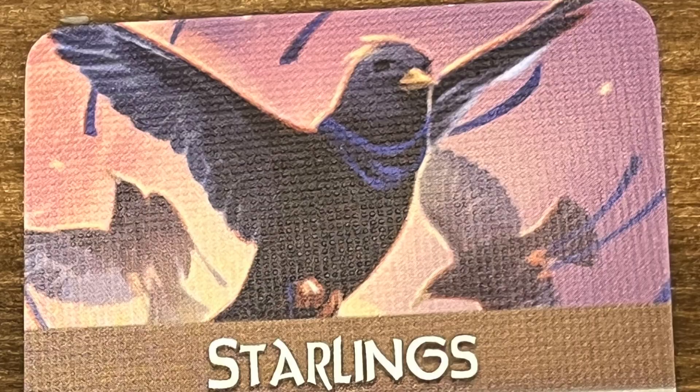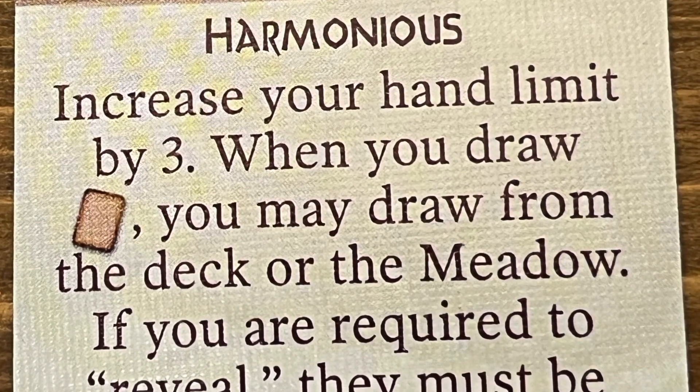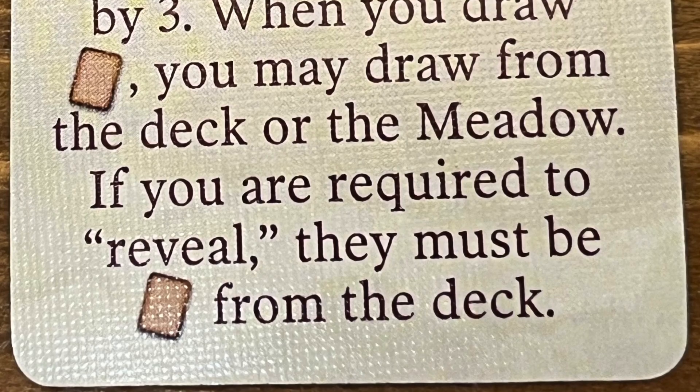My number one is the starlings. The starlings? Yes! I love them even more than the platypuses now. I just love having that advantage and being able to take things from the meadow. It feels like when we set up the game and look at the meadow, there are always good cards in there and we're immediately fighting over them. That just gives me the sense of, 'Oh, I don't care — I'm just going to take the card we both want and put it in my hand.' It's just so great.